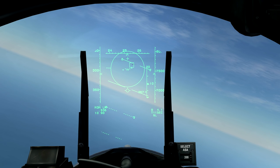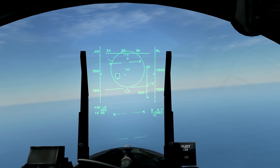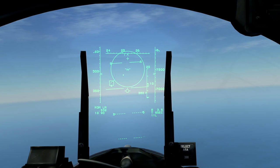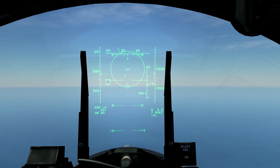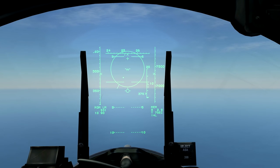Now we have an impact. The line that you see moving on the left hand side of the circle is the angle off indicator, which tells you which way, in relation to you, your target is heading.